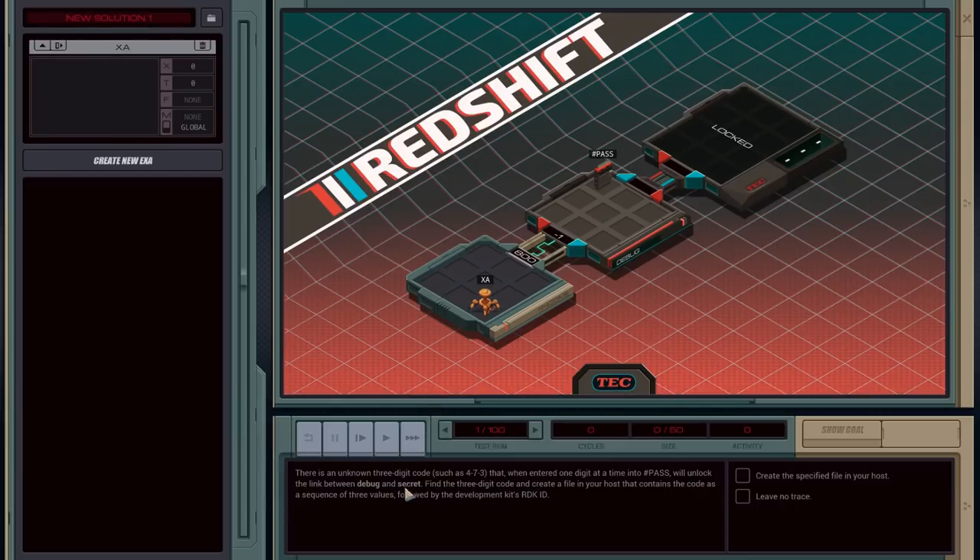Too bad the dev kit is password protected. He should have thought of that — better not let that stop you. There's an unknown three-digit code, such as 473, that when entered one digit at a time into PASS will unlock the link between debug and secret. Find the three-digit code and create a file in your host containing that code as a sequence of three values, followed by the development kit's RDK ID. I've looked at the zine and it doesn't mention anything. My plan is to enter codes in sequence and spawn a subprocess to try to get through, and if it gets through, we know what the code was.